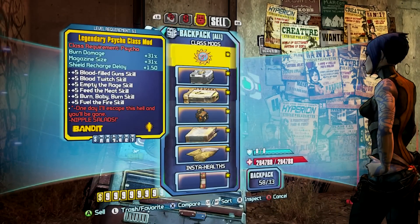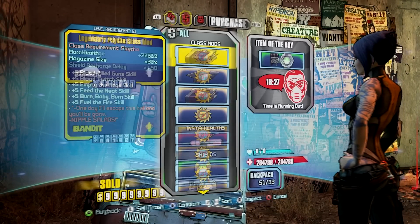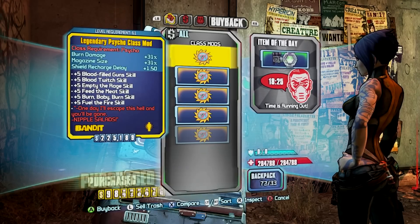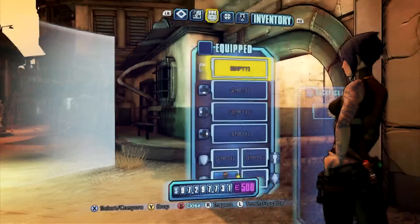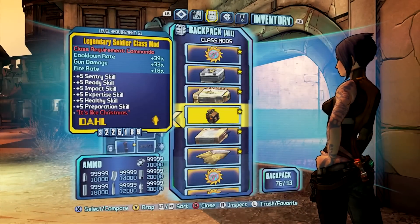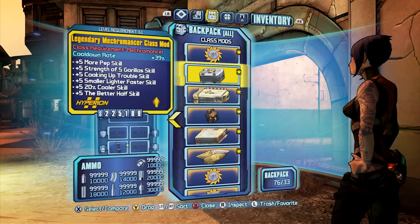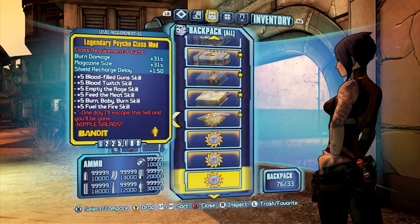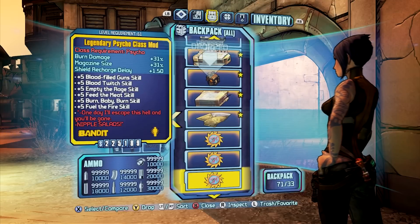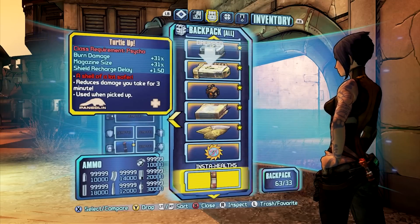The same thing can be done with the class mod. We'll go ahead and sell this a couple times, then go to the buyback, leave the favorited one alone, and you can drop the class mods here.